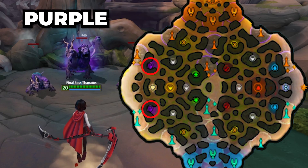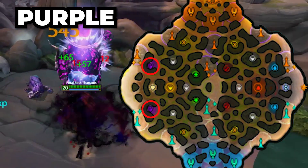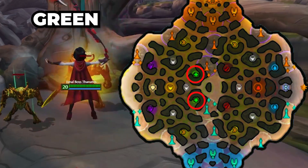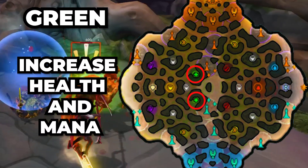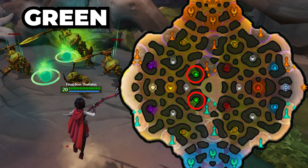You also have the purple buff, which increases your attack speed and basic attack damage. There are two of them on the map, and that normally goes to the carry role, usually a hunter. Another one is the green buff, which increases your health and mana based on your protections. There are two of these on the map, and mainly the support role or guardian will be using this.